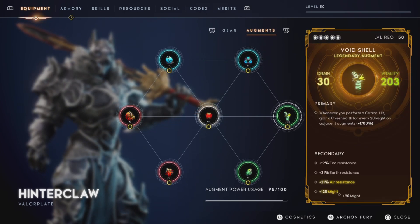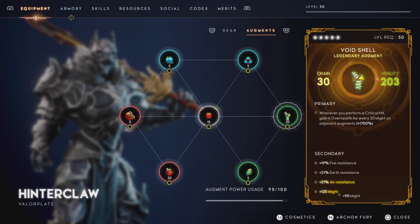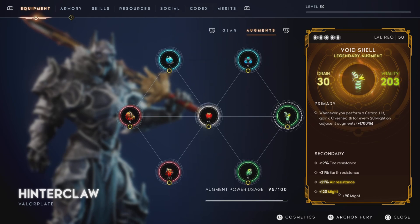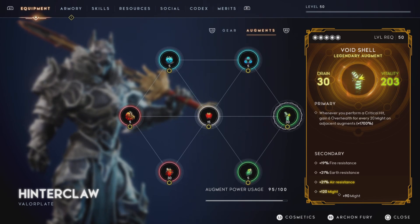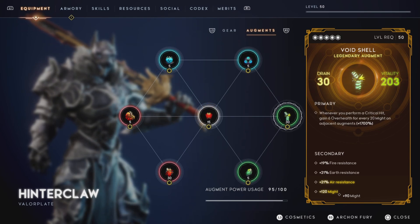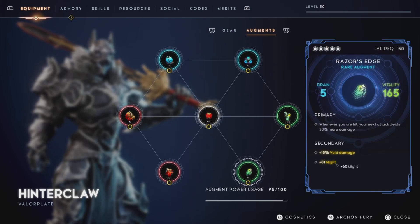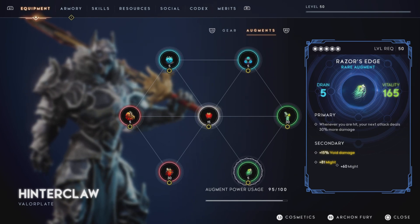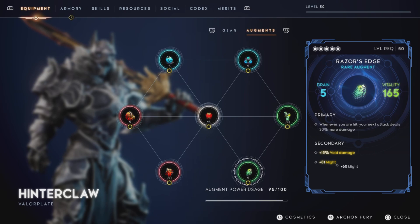Next up, let's look at this Void Shell. At first I thought it was going to be meh, but the thing is I'm getting three different resistances from it: fire resistance, earth resistance, and air resistance. As you remember, my ring is giving me void resistance, so that gives me four different resistances increased. I take a lot less damage from elements. Next up, we got this Razor's Edge — this is a god roll. The next attack deals 30% more damage, which is near cap, and then we got 15% void damage on top of it, and we Masterwork it for might.